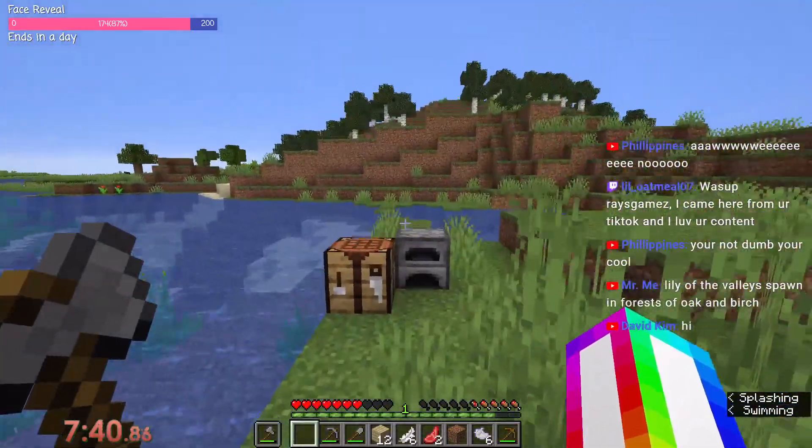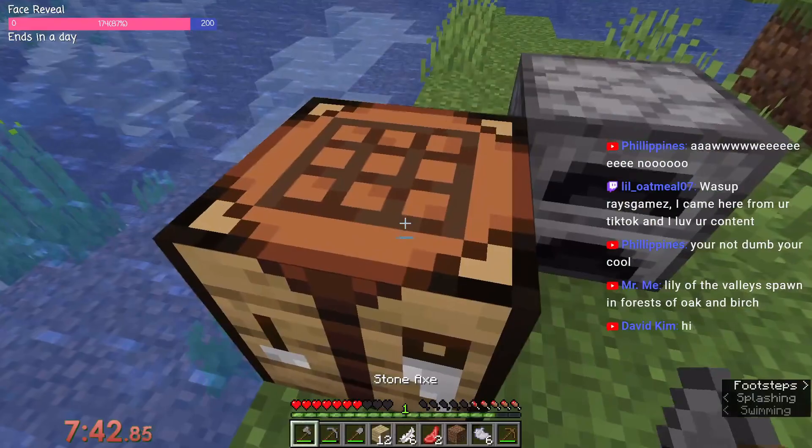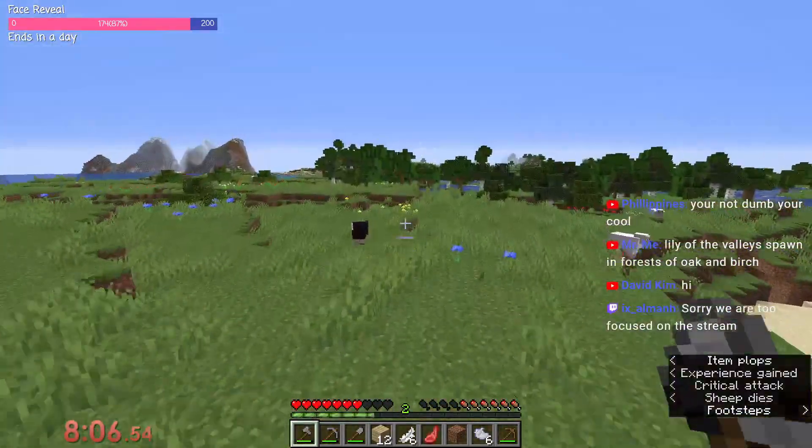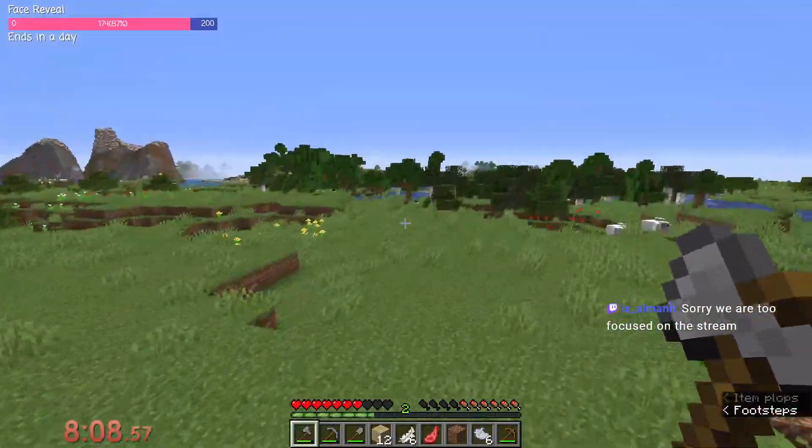This is a flower biome — why is there no... oh frick, we're so screwed. Okay, birch — there's a birch forest over there. We can go see if there's anything over there.